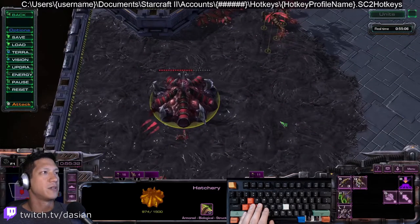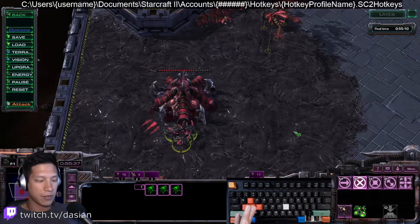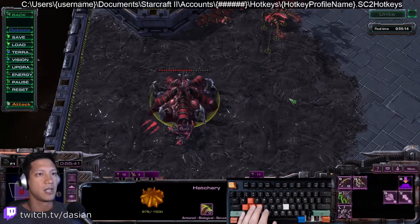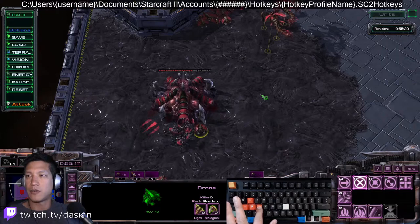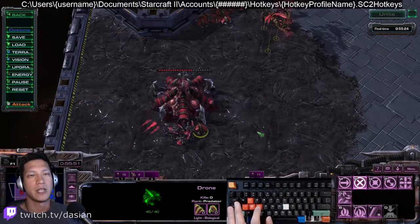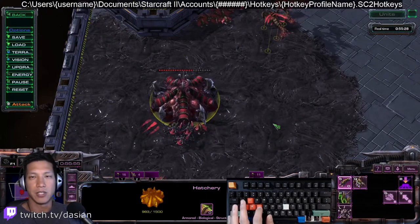Now I can hold down R and it builds my roaches. I don't have to hit SD, SR, or SV anymore. What's great about this is when you don't have any larva — like right now — I can hold down D, and as soon as that larva is available it selects the larva and creates the drone right away. So you don't have to keep hitting SD repeatedly. You can just hold down D. It's really nice.